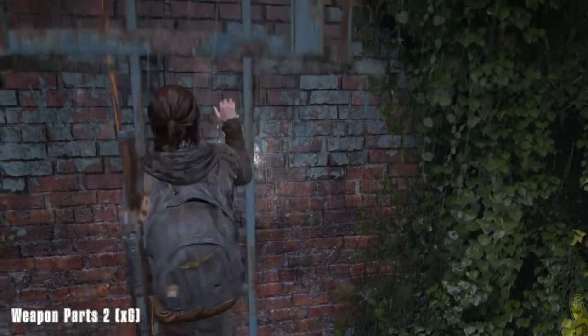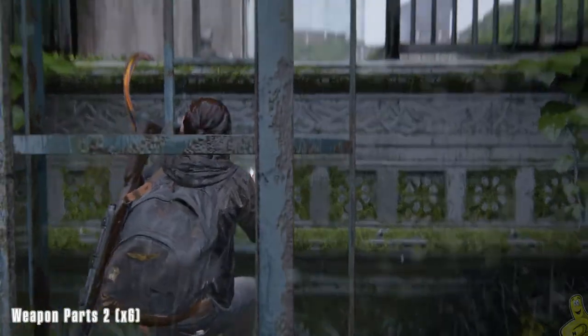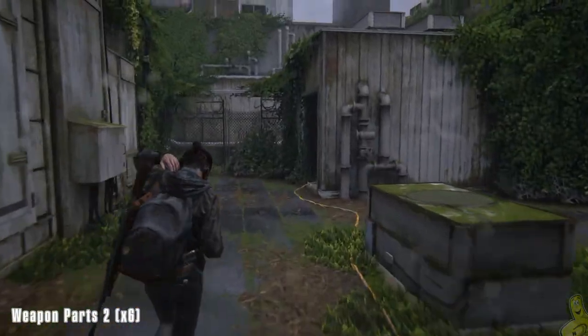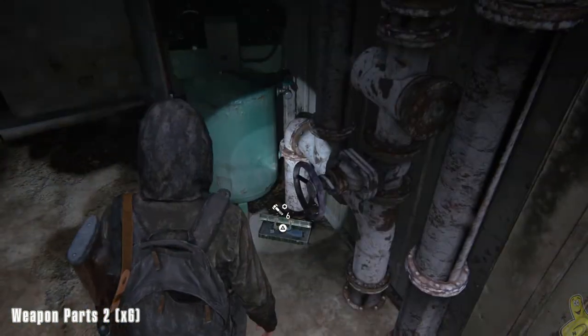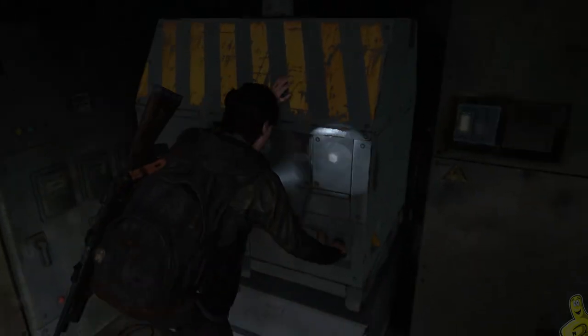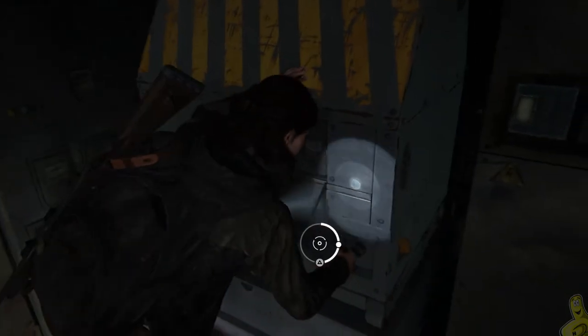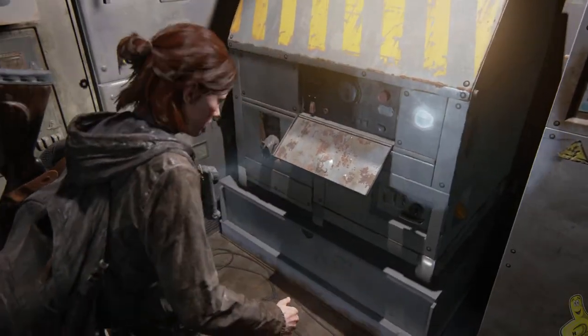Once we get up on the roof, make our way all the way over to the right, basically following the cable into the room. On the ground is one cluster of six weapon parts. Then go ahead and activate this generator — pump it up and hit those cues on time. We've got power!